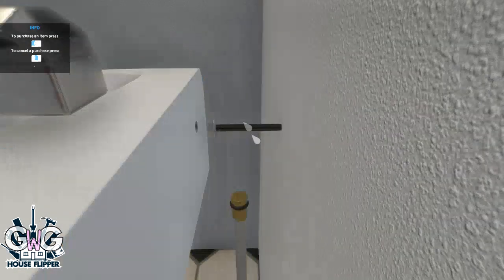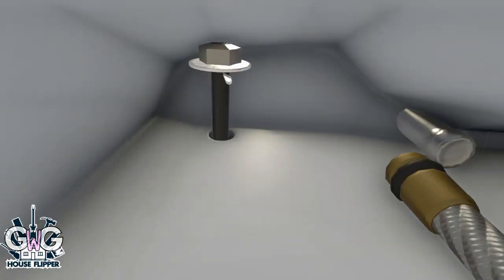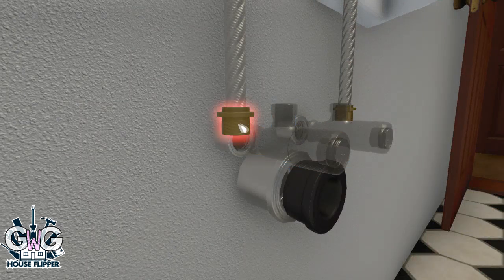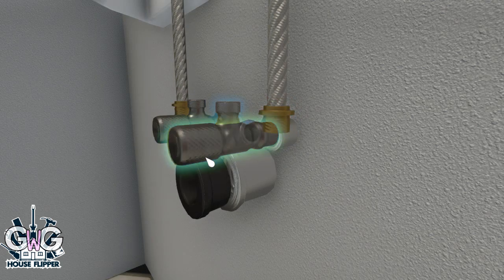Now we can assemble it. It's trickier than a radiator but works the same way — it shows you different sections and you click on the parts. If they move, that's the right part; if they don't, click a different one. You'll see it go red if you're trying to move the wrong section, so just keep clicking and you'll soon find the bit you need.